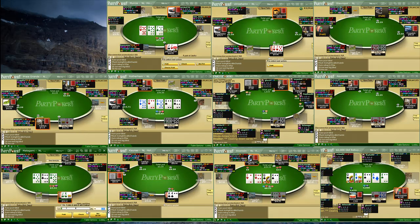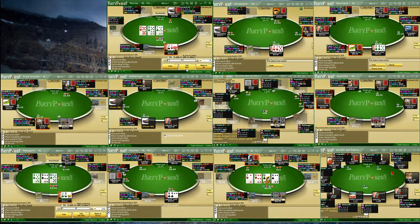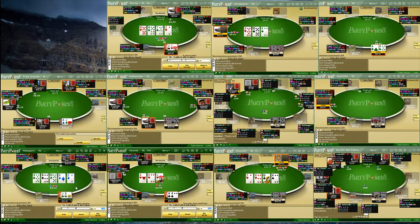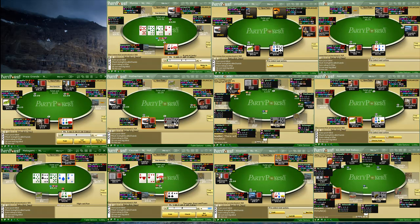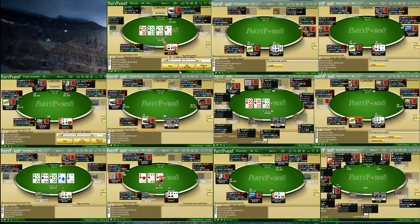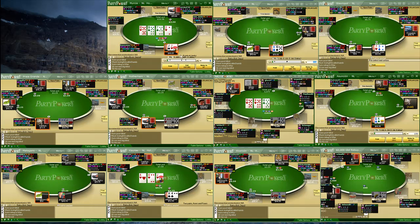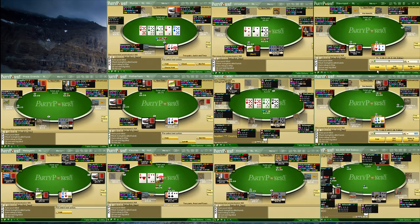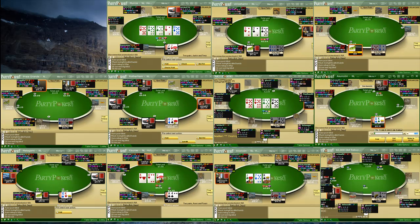Anytime someone asks me where they should play, I say Betfair - there's no waitlist. You don't have to deal with this if you weren't there when the game started. I was going to check-raise the king-jack suited, but he didn't let me. He was smart - if you bet the turn, I check-raise, and he probably can't really call with bottom pair. But by checking back, he guaranteed he'd only be facing one bet on the river and was able to take his hand to showdown and win the pot. Well played.